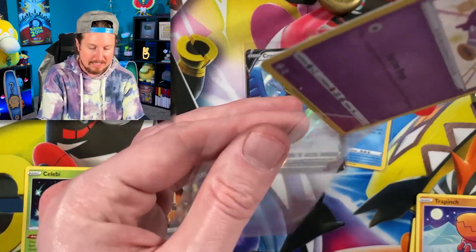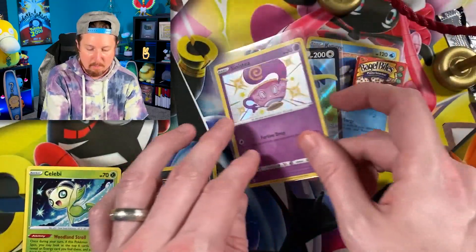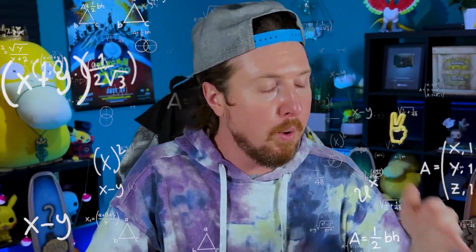Let's go ahead and sleeve up our Sinistea right there in the VIP section — the very important Pokémon card section with the all-you-can-eat bagel bites. Now breaking family, you also have a job. We have a total of 28 Shining Fates booster packs, so I need you to tell me down in the comment section how many baby shiny Pokémon we're gonna find today.